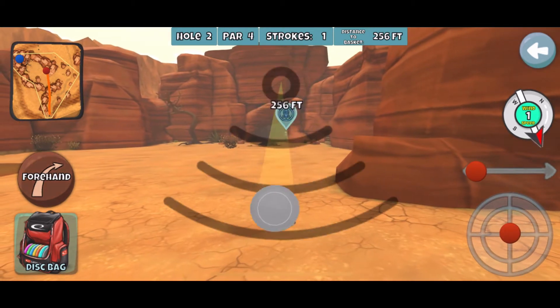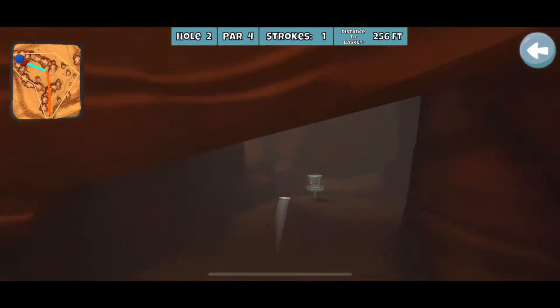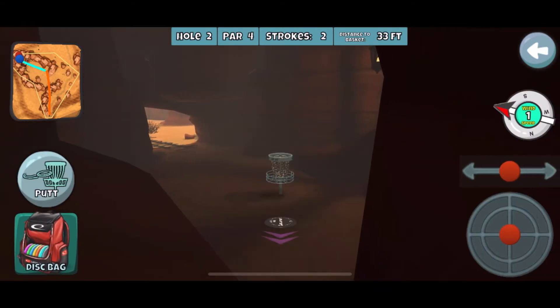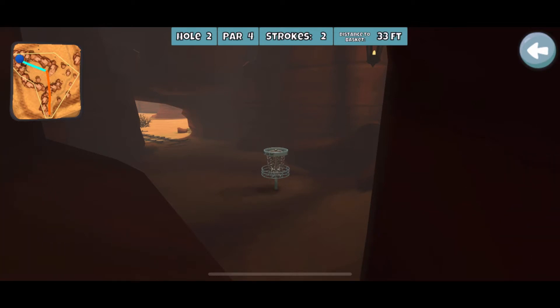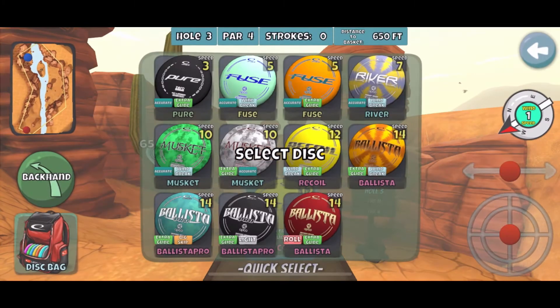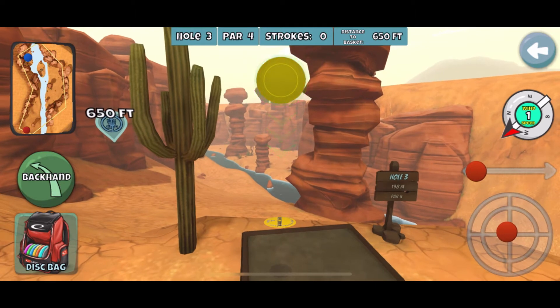I really recommend familiarizing yourself with different distances and different spots using the practice function. Here I'm using an accurate glide musket and it's pretty close from 256 feet. Sometimes you may need to disc up and use a recoil or ballista for that shot, but try to avoid the caves on the right side of the basket from this view, otherwise you may have to do some rotate-the-world putting, which I am not very good at.